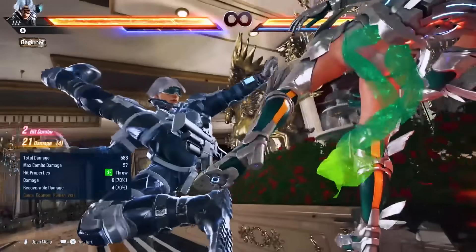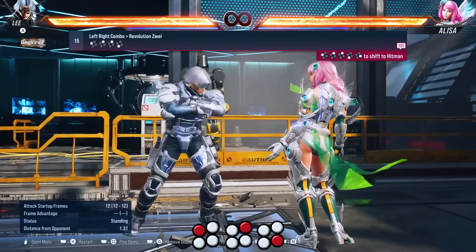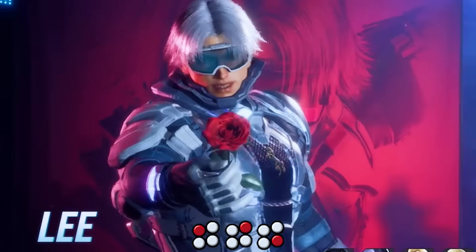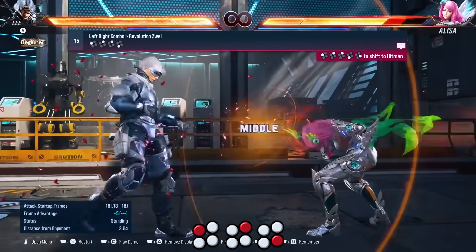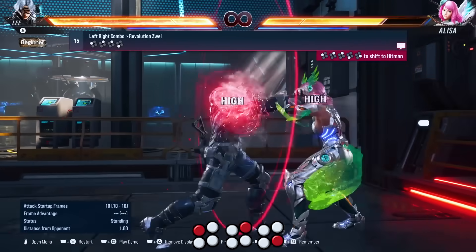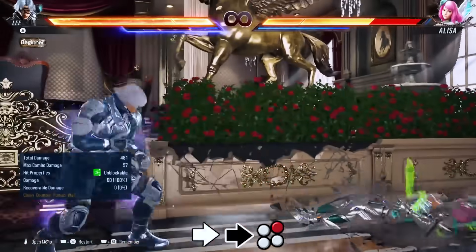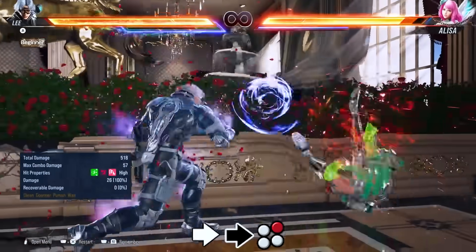Lee has a low heat engager which is really good. With his string 1-2-4, the last hit can no longer be held. And thank god because I get hit by this so much with my mashing. You do have a fast version and a normal version — I think it's more plus on hit if you get the fast version. Forward forward 2 also has a slow and fast version, and in Heat it's always the fast version.